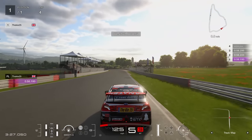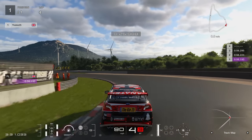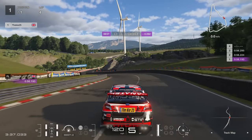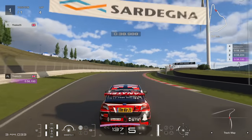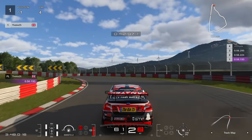Watching the lap again from the chase camera, you can see this left hand corner is very important to your lap time. It's about carrying as much speed as possible — we don't drop below 90 miles per hour at the apex of that corner, 91 was the lowest we went. Then it's completely flat all the way through this section. Keep an eye on the braking input as we approach the final corner.